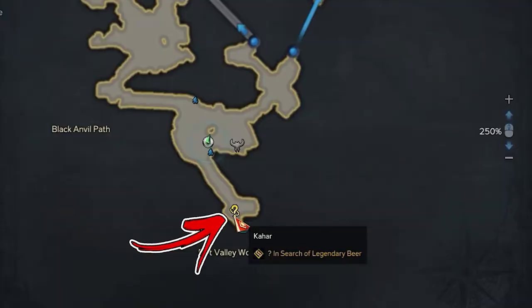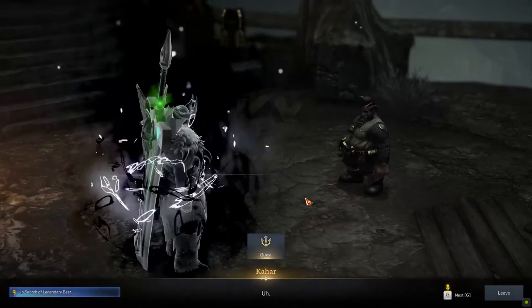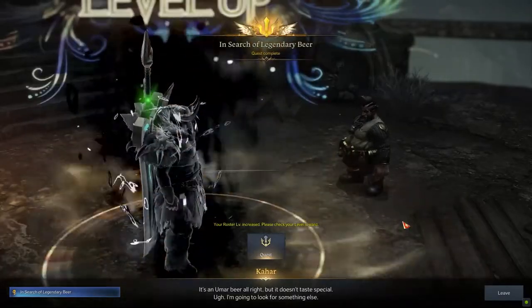Next, use the bottom right passage going toward the Dirty Valley Workshop and reach the Dead End. Here, you will find Cahar, thanks to which you will be able to complete the quest.